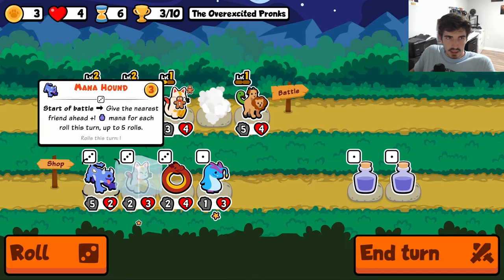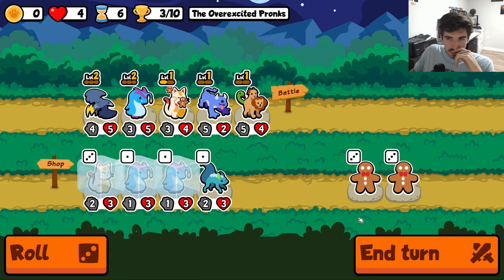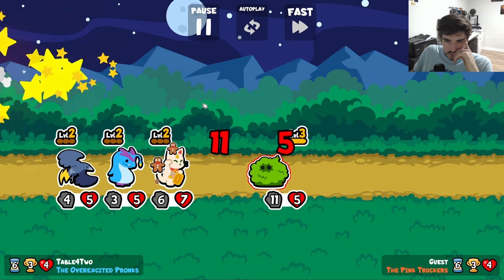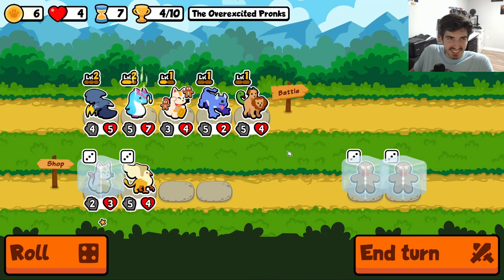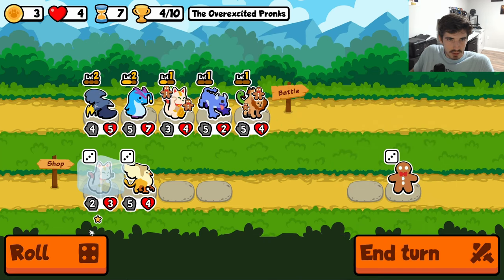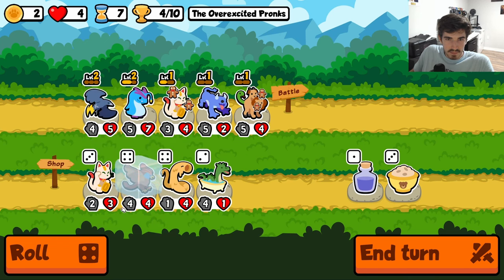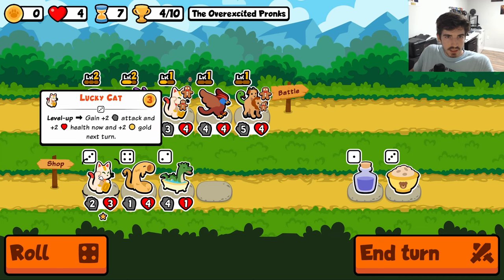This seems like a pretty solid setup. Double Gingerbread Man is also very good. I'm a little wary to full send the cat here, primarily because it's also an economy generator and if we buy the cat right now it's gonna go away — we don't want that. Maybe we just want the Rock on here. I don't think we're keeping the Mana Hound — it doesn't really play into the vibe. That six mana from the Rock is just better than the Mana Hound. It sets up for a pretty baller next turn — I might upgrade Lucky Cat next turn.